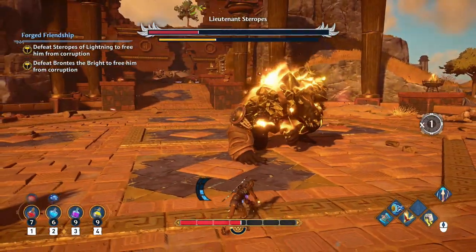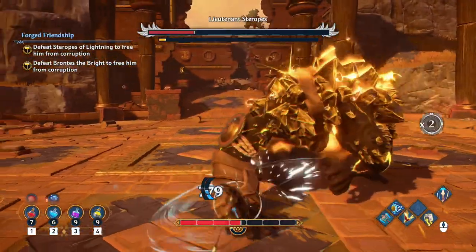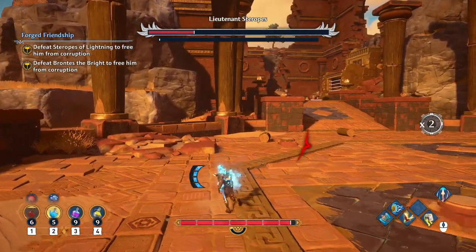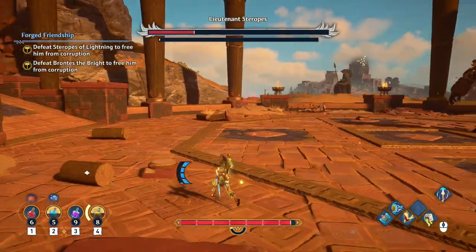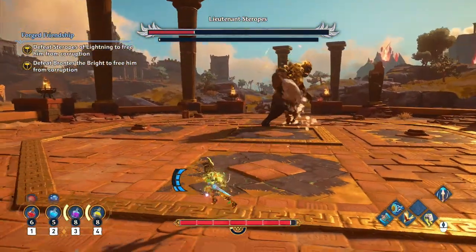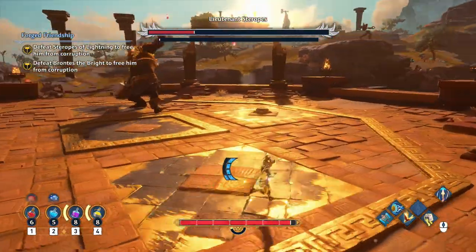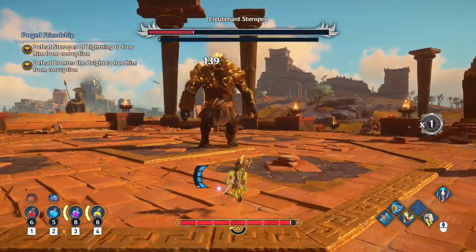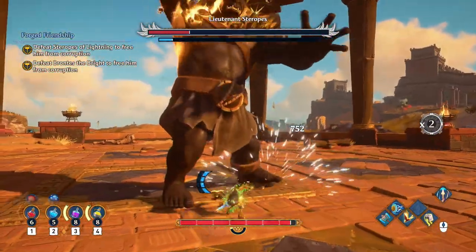I should get out of there and start healing myself up with pomegranates. Here's a heal pot, a stamina pot, an attack pot, and another defense pot. I've got to pay more attention to those because you do more damage with attack pots and take less damage with the defense pot. I was able to dodge that one.